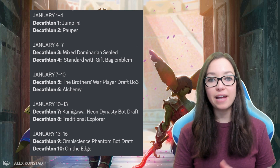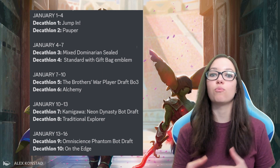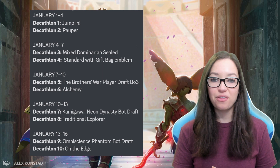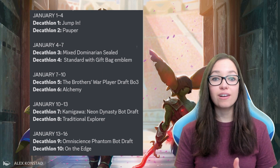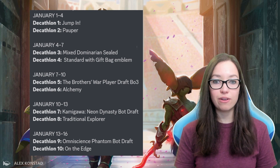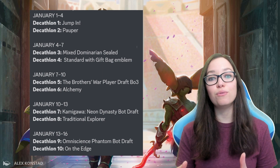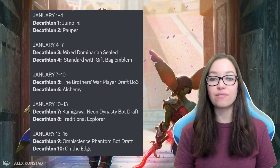For week one, we've got Popper and Jump In. Popper is pretty straightforward, but Jump In is one of the jumpstart mechanics. So it acts a lot like Limited, where you take two random different themed decks and you smash them together and you get to play as is, which is really fun. Moving on to events three and four — the second wave starting on January 4th — we have Mixed Dominaria Sealed, which comes with packs of the original Dominaria, Dominaria United, and Brothers War. It should be a brand new format you've never experienced.